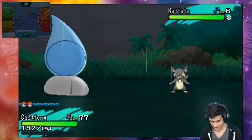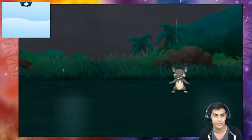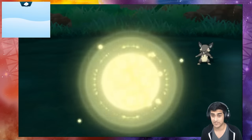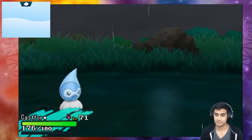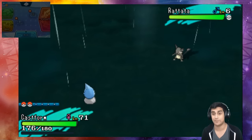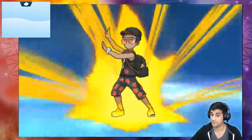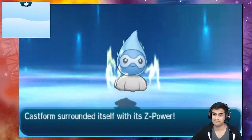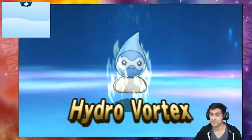Then we're gonna switch out our Castforms again and show you guys another Weather Ball using the Breakneck Blitz Z move. We got a Normalium Z equipped, Forecast enables again. We're gonna Z power up and we're gonna use Breakneck Blitz utilizing the Weather Ball move. So here we go — this time we get the water Z move, guys. It's pretty cool. There we go — Hydro Vortex just because of the weather!